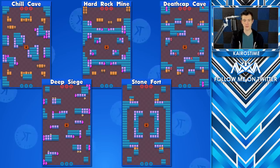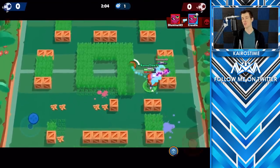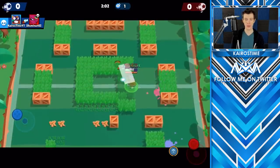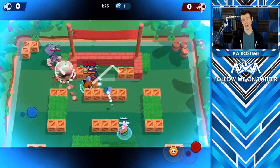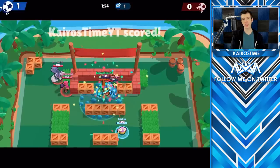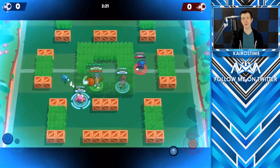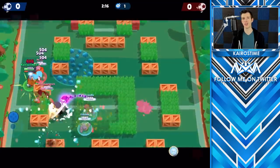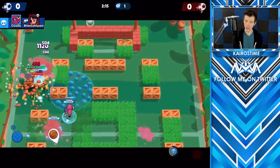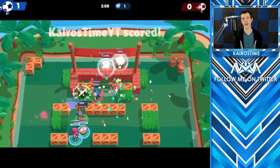Future Kairos would also like you to know that El Primo can also be played on Deathcap Cave. Once you get up to 400 trophies, your best place is going to be pushing him in Brawl Ball, where his primary role is to be a ball carrier. As a ball carrier, your primary goal is to try and shoot the ball into the goal with any means necessary. The goal is to win, not to be the star — typically your teammates should create opportunities for you to either kick the ball or walk it into the goal. El Primo is useful on all maps, with Backyard Bowl being his weakest due to it being an open map.